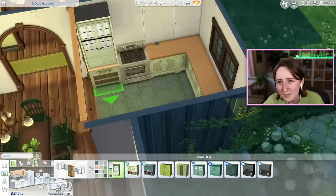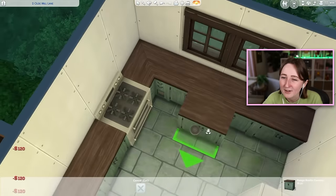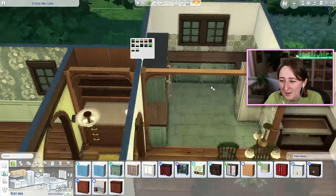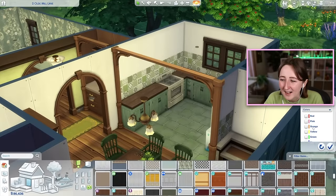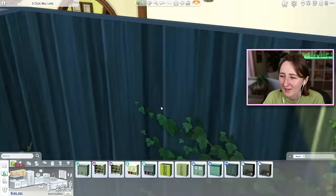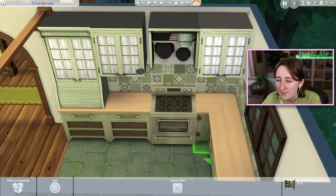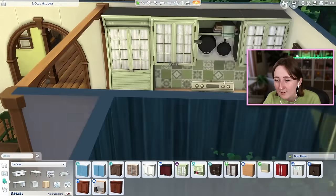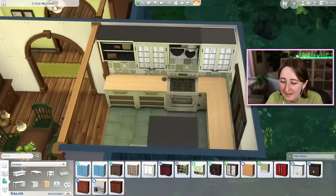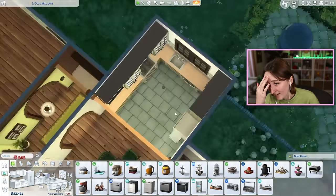I got a chance to use a lot of items I never normally go for. In this kitchen alone, I used the horse ranch counters — though I struggled a lot with what counters to use since there's a handful of different green ones and none were really working. The horse ranch ones were leaning more mint but were the best I could find. I used the new For Rent tile on the floor, which I hadn't used yet. I ended up actually settling on the country kitchen kit counters — I went back and forth a lot.